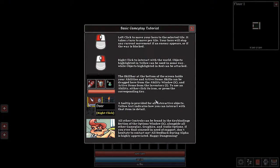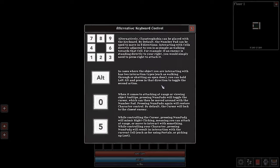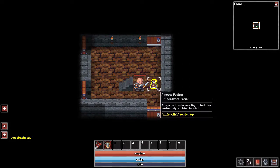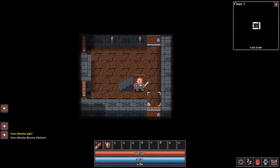Okay, so basic tutorial: left click to select your tile, right click to interact with the world. Nice and simple. All controls can be found in the key bindings. You can also use the keyboard. So we start off in a room like this and we've got gold — 25 gold, that's not bad. A brown potion — unidentified potion, mystery brown liquid bubbles within the vial.